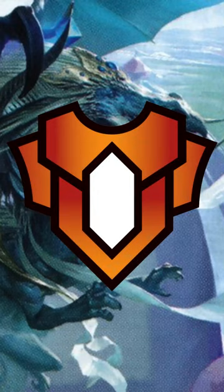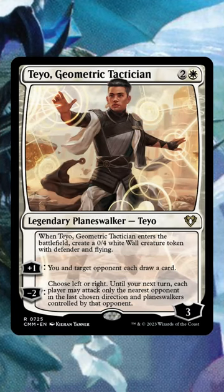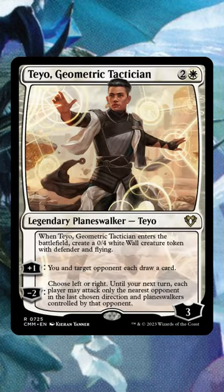Commander Masters might have given us an interesting upgrade to Arcadis, the strategy checks in Commander, and Teo Geometric Tactician. When it enters the battlefield, it creates a wall token that has the Defender status for our Commander. You and target opponent each draw a card, and it has a Sky Rampart-type effect as its last ability.